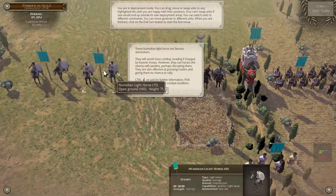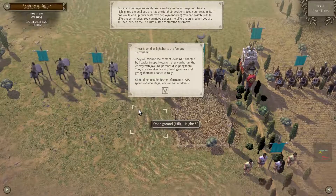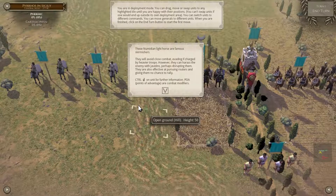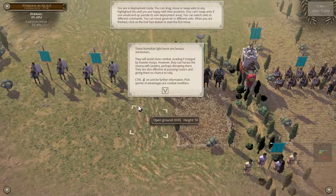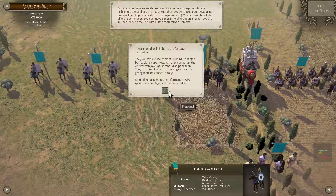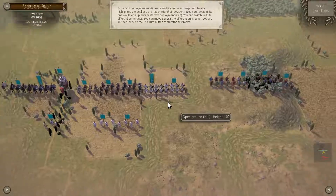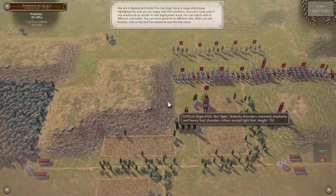The Numidian light horse are famous skirmishers. They will avoid close combat, evading if charged by heavy troops. However, they can harass the enemy with javelins, perhaps disrupting them. So that's a mixed collection of different unit types.